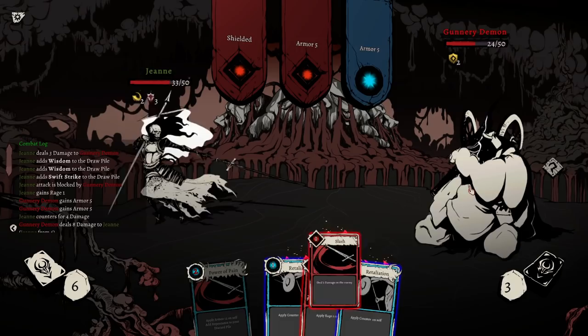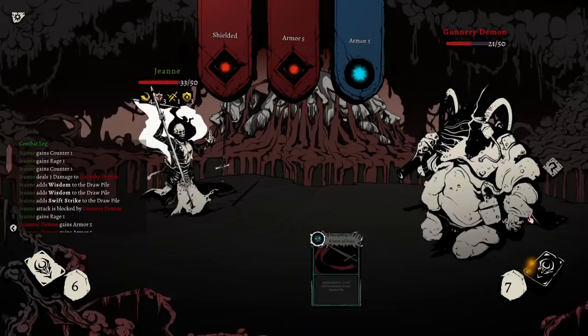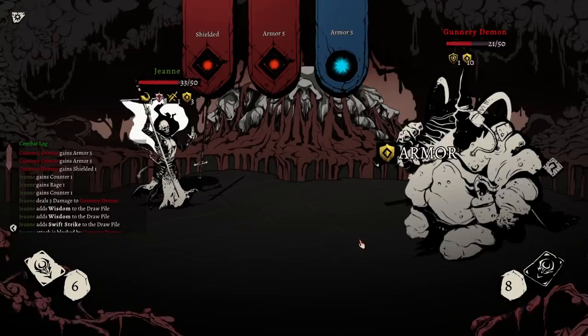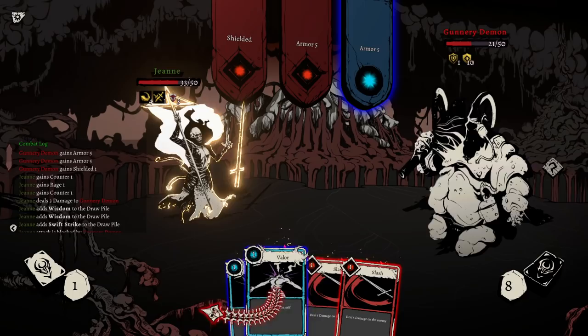Draw two. Damage. Counter. Rage. Counter. I don't think we want to add the armor right now — we're buffing ourself up for later. Shielded, five armor, five armor, ten armor — the tempo of what the enemy does is up to you entirely, and that is very different.